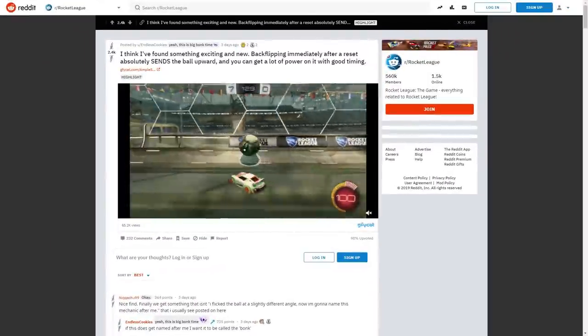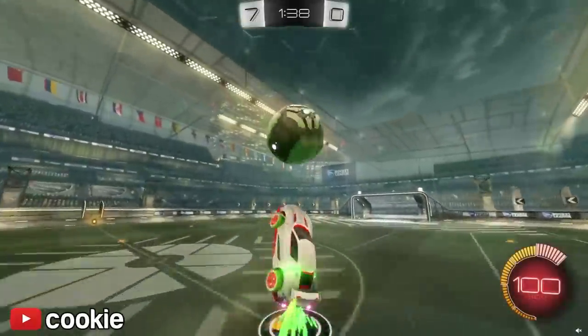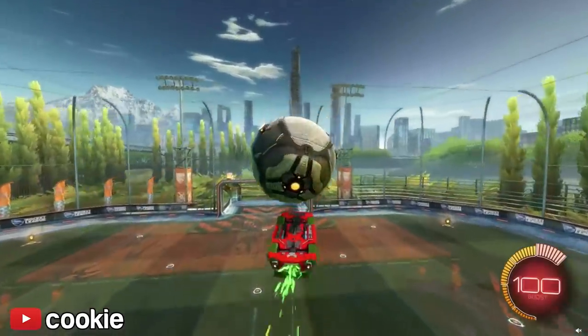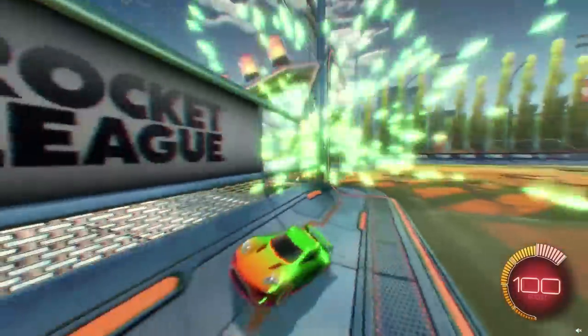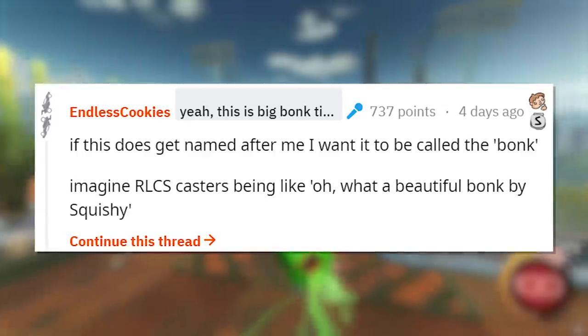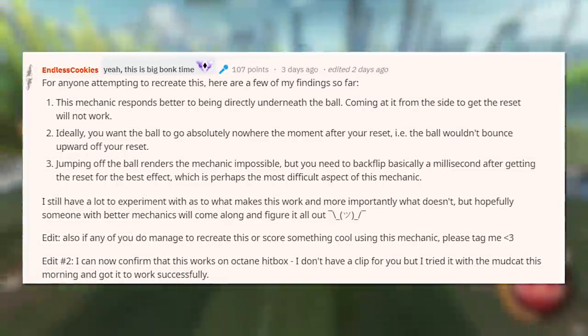We've got a new mechanic discovered by redditor Endless Cookies. It involves back-flipping immediately after a flip reset, leading to an interesting and powerful upward shot. While many new mechanics are named after the people that discovered them, Endless Cookies asked for this one to be named 'bonk,' simply because he thought it would be cool to hear the casters call it that.